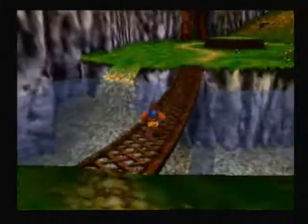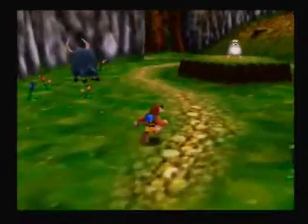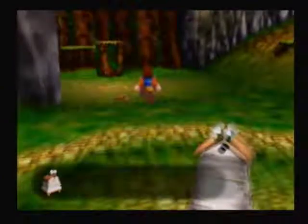Let's start by facing the ball. This is a beehive — I always used to call this a toaster, I don't know why. Anyways, if you destroy it you get three honeycombs for your health.